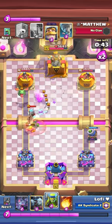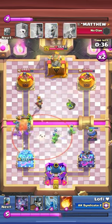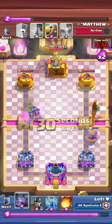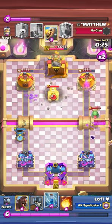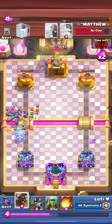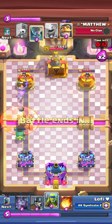I play evo mortar on the right. You gotta switch up lanes a lot in this matchup because if you keep going one lane he's just gonna counter push. So you should not play one lane in this matchup. I also zap the skeletons to kill the tombstone faster, and I zapped the tombstone but he also played log. He has tornado but my mortar is alive and the mortar's gonna get shots.